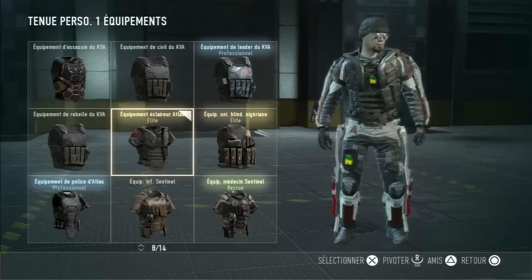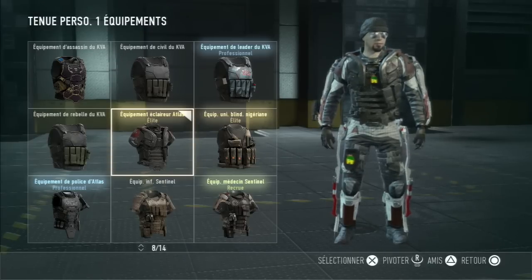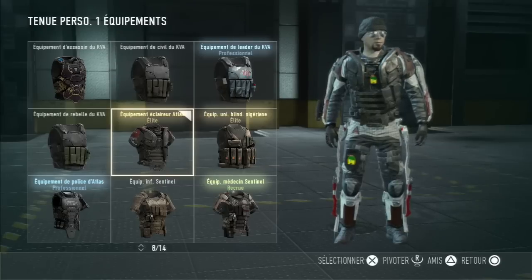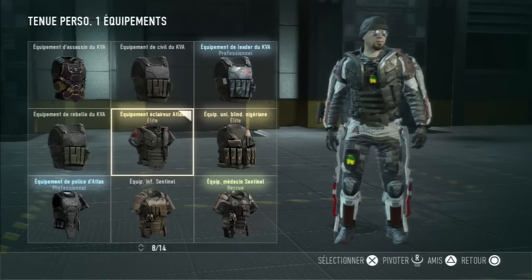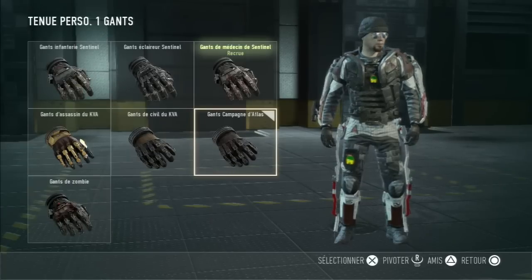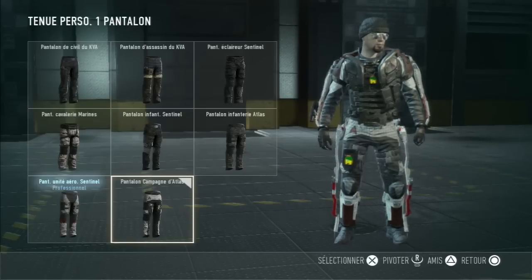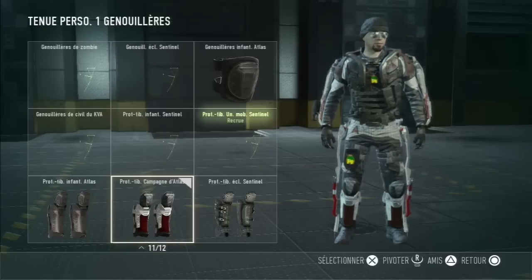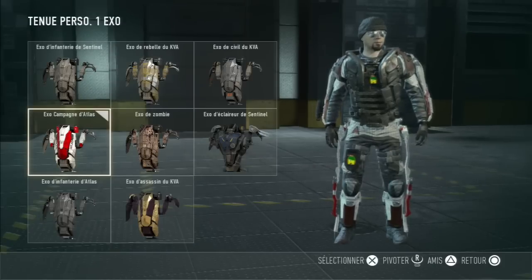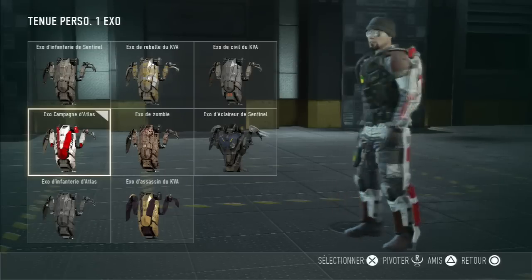Equipment. Before continuing — the Atlas Scout equipment here, you unlock it directly when you've finished campaign mode, at any difficulty level, and it unlocks directly for multiplayer. Then there are the gloves, the campaign gloves, the campaign pants, the knee pads, the boots — I don't have those yet — and the Atlas campaign exo.